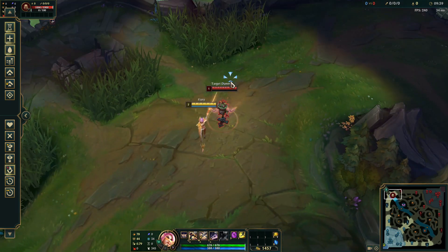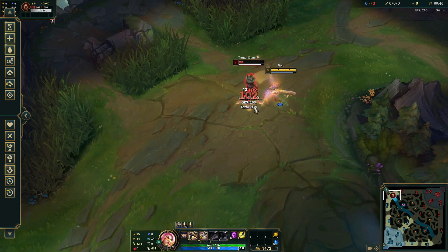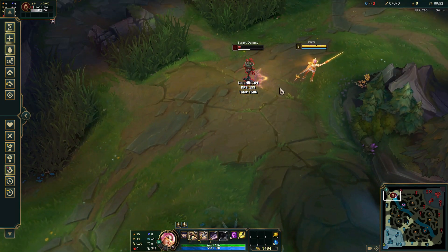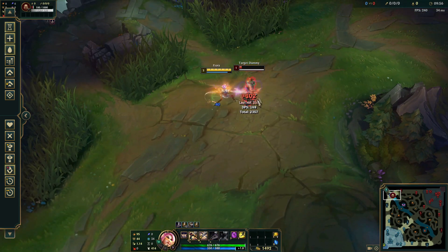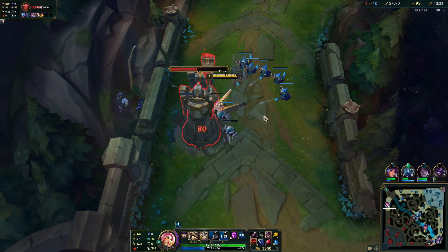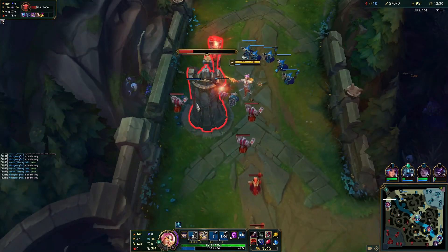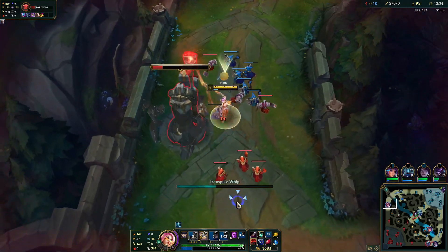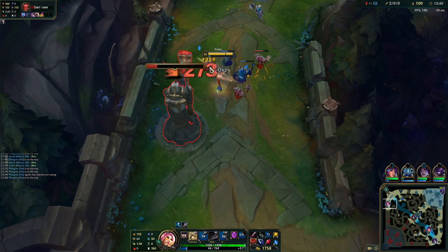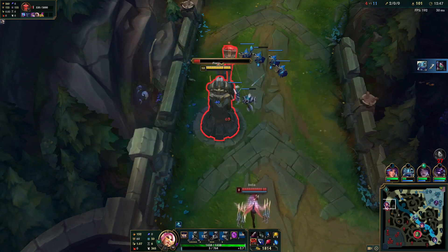Fiora's E is an auto attack reset, so make sure to always use it immediately after an auto attack. You can practice this in the practice tool — it will need some practice. This is your main damage, so you always want to Q, auto, E. This is your fastest DPS combo, also great for pushing and taking down turrets. I really like to go for Sheen on Fiora — always buy Essence Reaver. It has synergy with your E, and if you do your auto attack reset on the turret you will deal insane damage. The E also slows, so you can use it to chase. The second hit is a 100% critical strike.